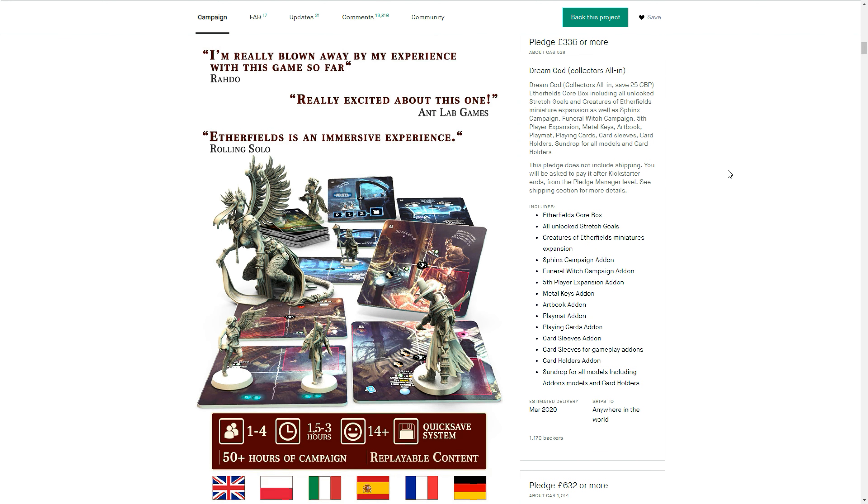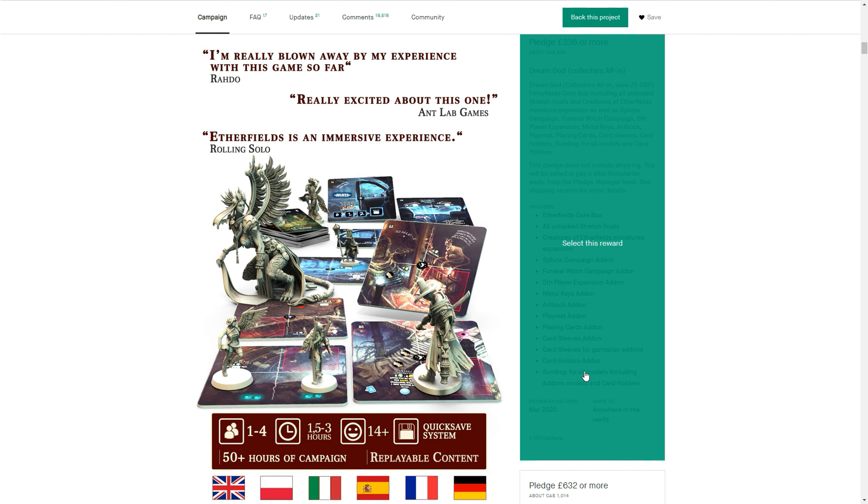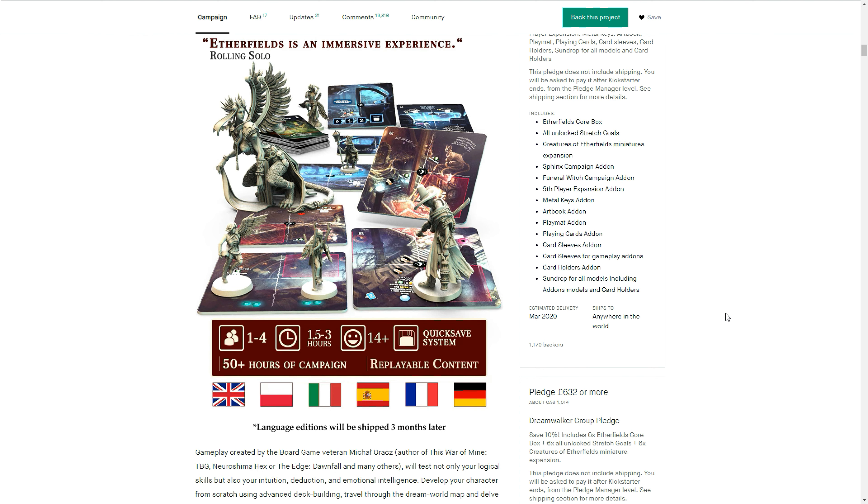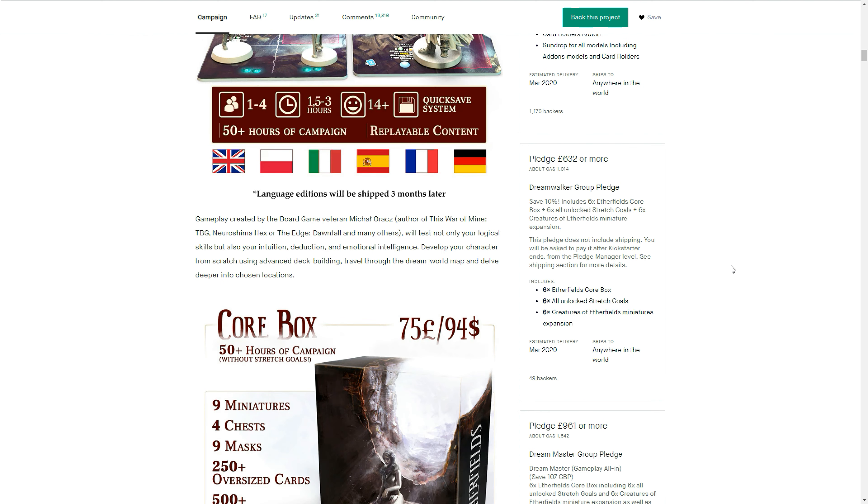The Dream God pledge gets you the play mats, art books, sleeves, and sun drop for all the models. If you need to see what sun drop looks like, check out Lord of Hellas, or for the most recent quality reference, look at Nemesis — that's probably the one in terms of quality you want to check if you're deciding whether sun drop works for you. Sun drop went from okay, to not okay in Lord of Hellas, to much better in Nemesis, where they also added touches of blood for the aliens and really stepped up their quality control.